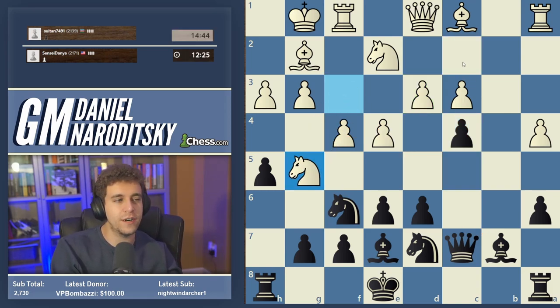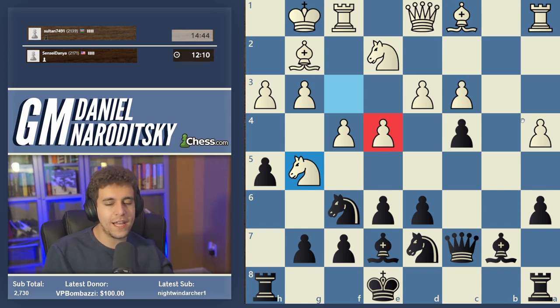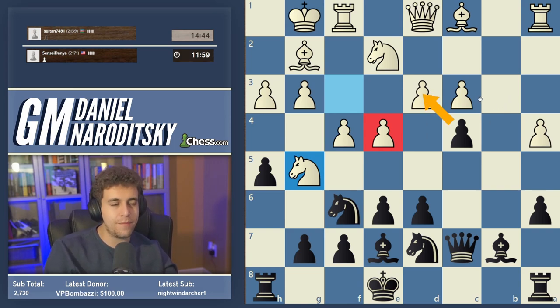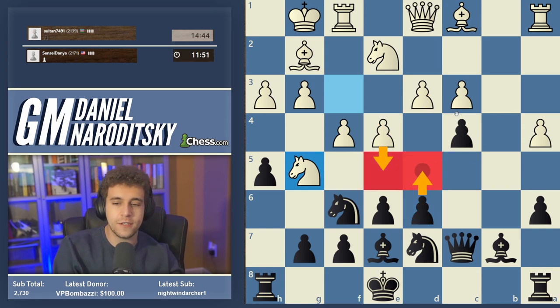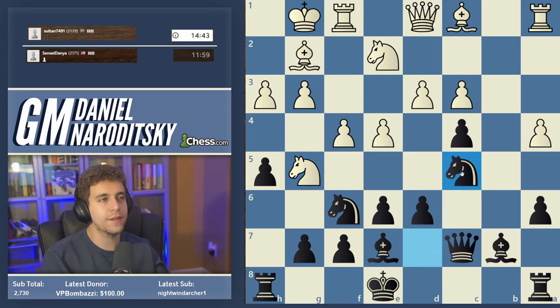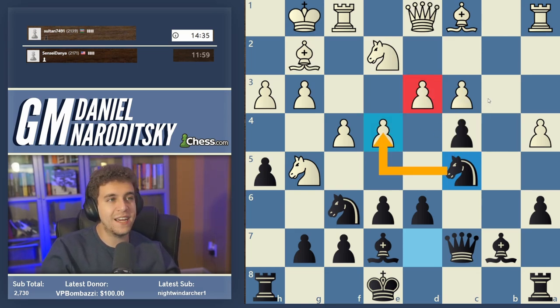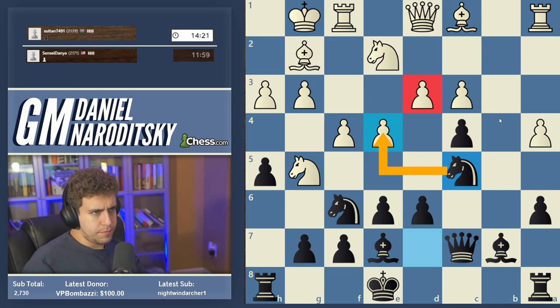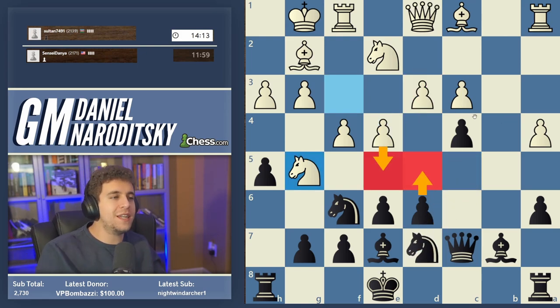Knight g5 is a good way to preemptively protect the pawn on e4, but it allows us to continue putting pressure on White's center. We should be consecutive here. Don't rush to take the pawn on d3 — a lot of you are saying d5, but d5 is bad because it allows White to play e5 and close the center. The move is knight c5: you bring the knight into the game, put more pressure on d3, and actually threaten to capture the pawn. If the d3 pawn moves, we take on e4.